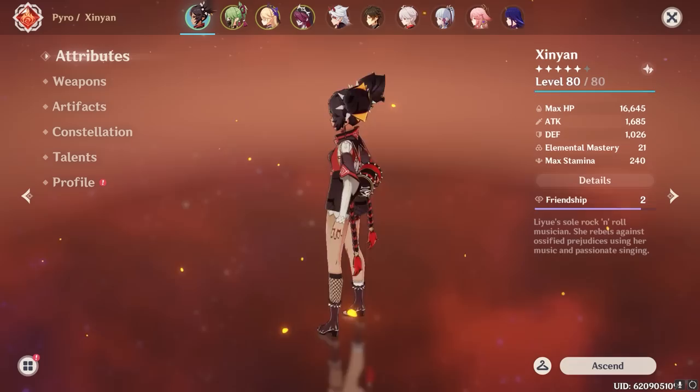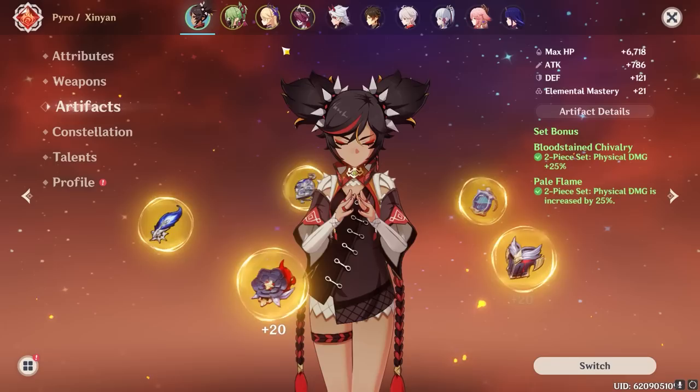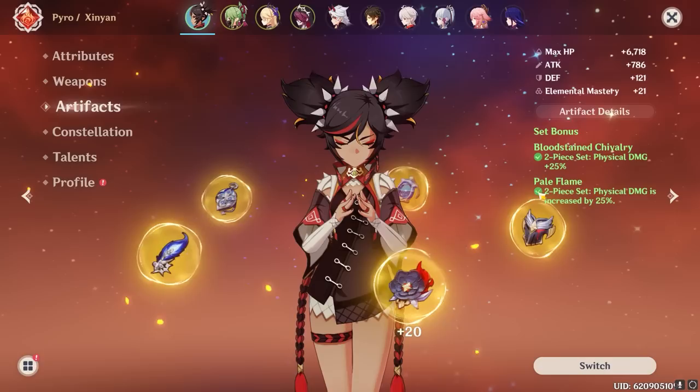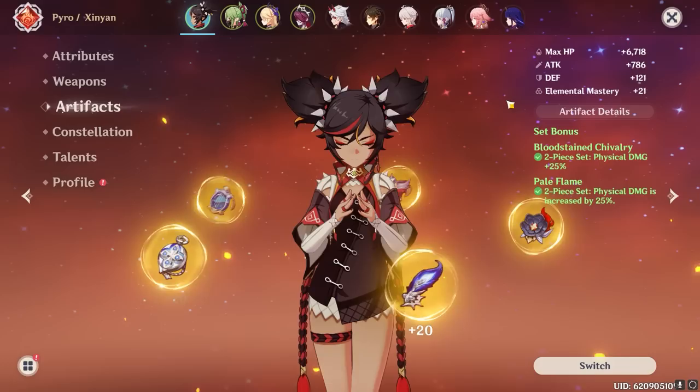Moving on to some of the fresh topics — Xinyan's best gear, starting with artifacts. Xinyan's got two overarching playstyles: physical Xinyan and Pyro Xinyan. As a physical damage dealer, whether the main carry or the sub-carry and support, Xinyan's best artifact set overall is a combination of 2-piece Pale Flame and 2-piece Bloodstained for the unconditional 50% physical damage bonus. As a Pyro unit, Xinyan already has access to more practical external attack buffs than usual thanks to her synergy with Bennett, so having multiplicative damage increases like this one is generally favorable, and it allows an easier time farming preferred artifact stats than a 4-piece set would.